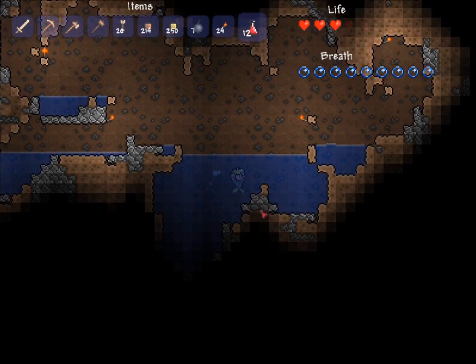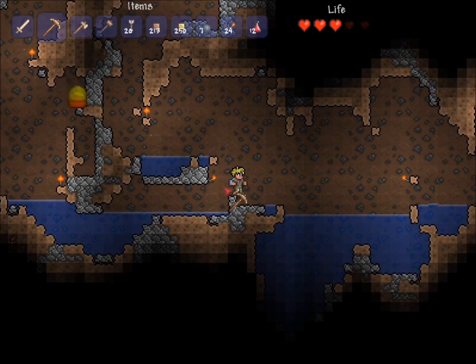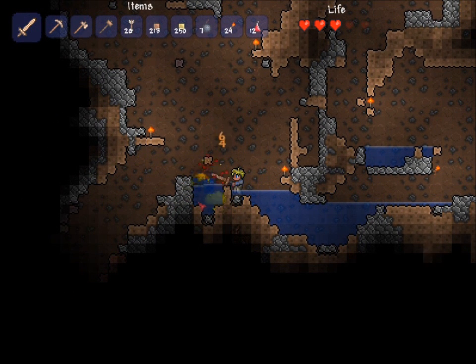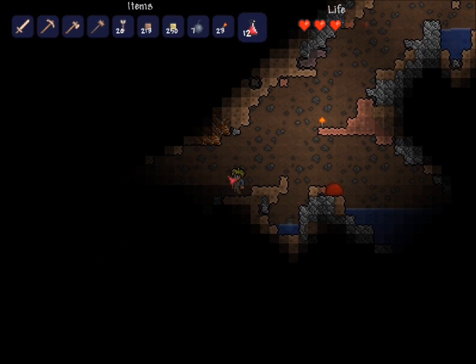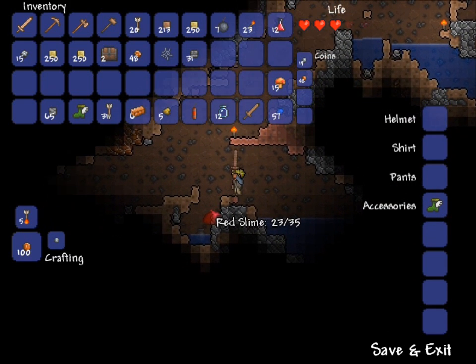Uh oh — did I just make it impossible for me to jump out of here on my own? There we go. Stupid block getting in my way. Yeah, got a little grinder going on — these slimes can't get out because there's only one exit and I've got it covered with my sword. Deeper we go. It looks like there's some mud right there — that's handy for starting a mushroom farm. But to even start a mushroom farm I need to find big mushrooms, and there's plenty of mud near big mushrooms anyways.